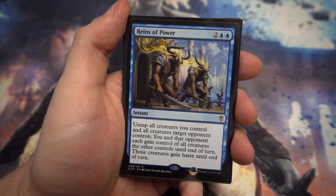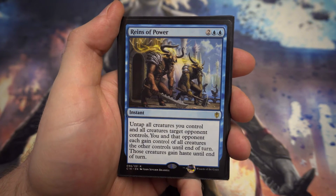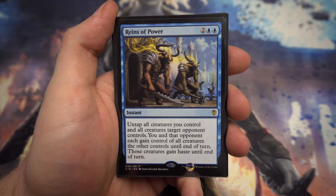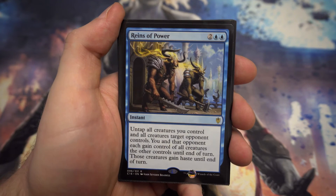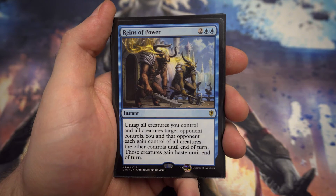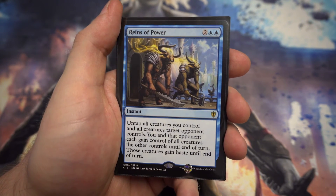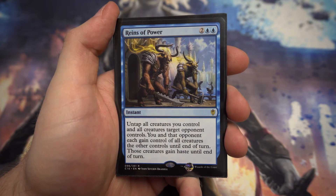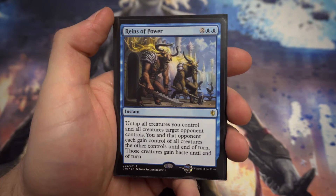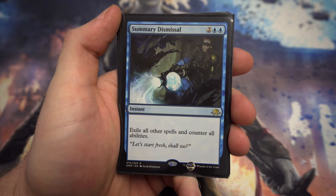Next we've got Reins of Power — quite a nice way for blue to control the game. If your opponent's got a fair few creatures and you've only got one, you untap all creatures you control and your opponent's, then swap them over for a turn. You could potentially swing in for a game-ending amount if your opponent doesn't have any mana up to deal with it, or if they do have mana up they're going to be killing their own creatures to do so.